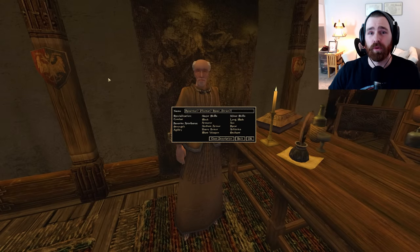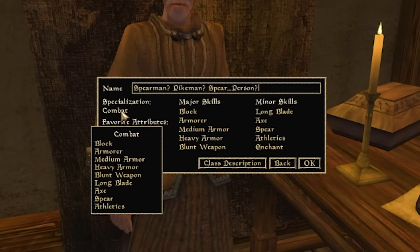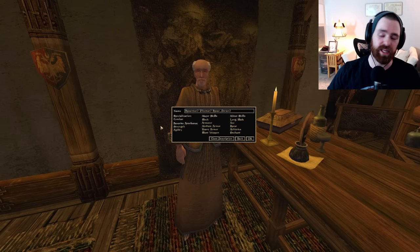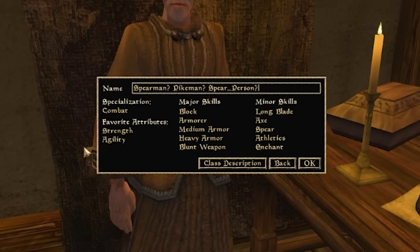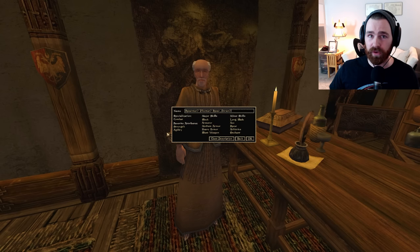Now that we've selected our race, the next step is creating a custom class. Pick a great name, then select Combat as your specialization — all skills under it get a nice +5 bonus, and spear is in that list. For favored attributes on the nimble evasive build, I'll take Strength and Agility — each grants a +10 bonus. High strength lets us deal more damage, which is critical when you have low health. Agility boosts our chance to hit, dodge, and maximum fatigue.